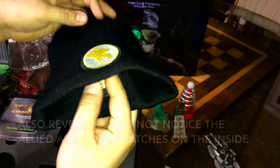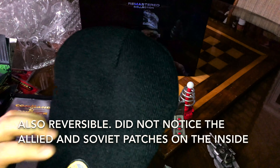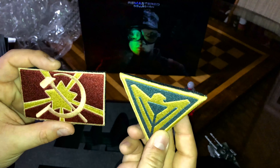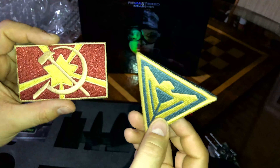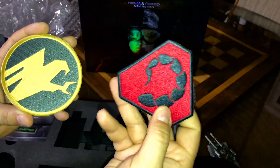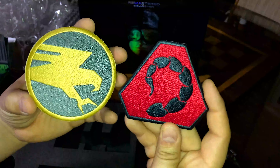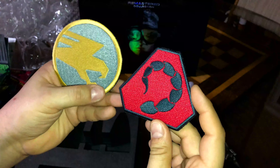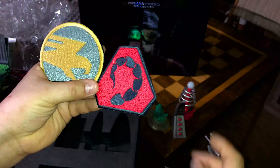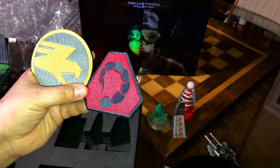Look at that tiberium crystal — that is also a USB drive. If I remember correctly this has the entire digital soundtrack on it, along with the rest of the tiberium pod assets. It just clicks right in there and you've got your tiberium. It says 'Command and Conquer Remastered Collection Digital Assets Collection' — contains digital versions of the artwork, tech trees, faction icons, and posters.